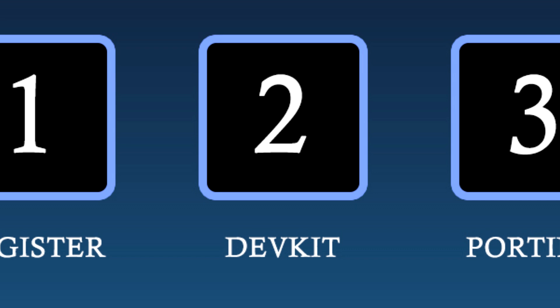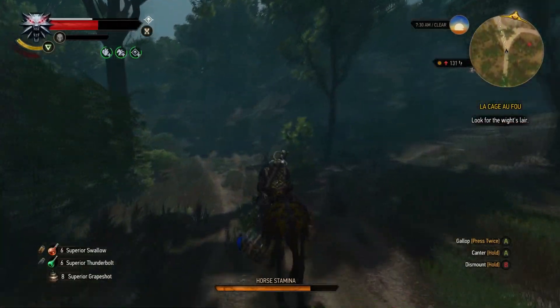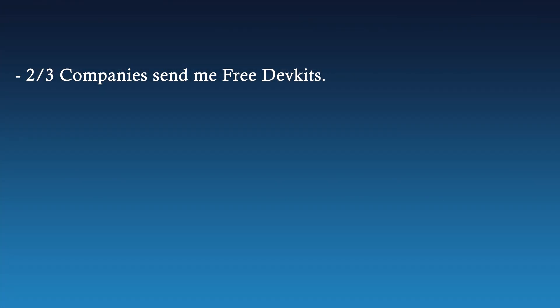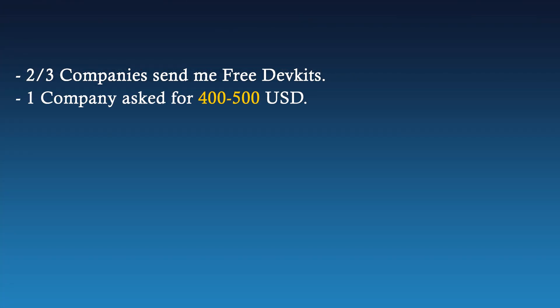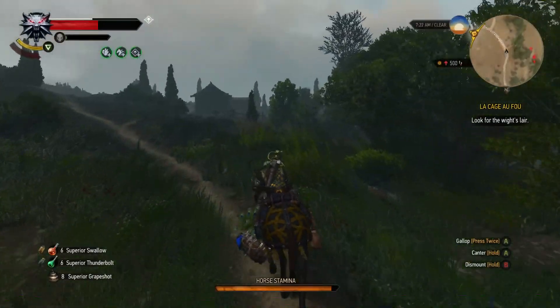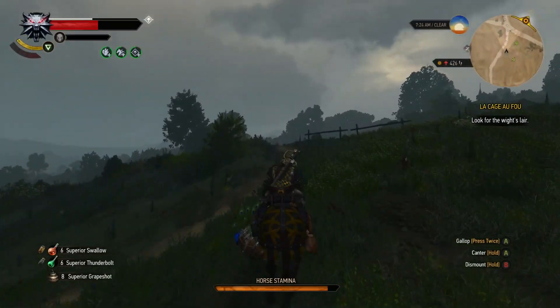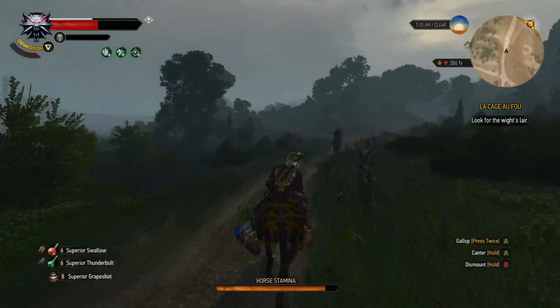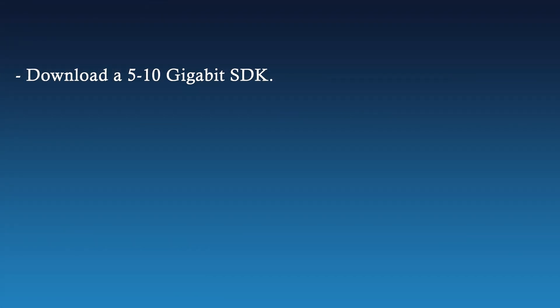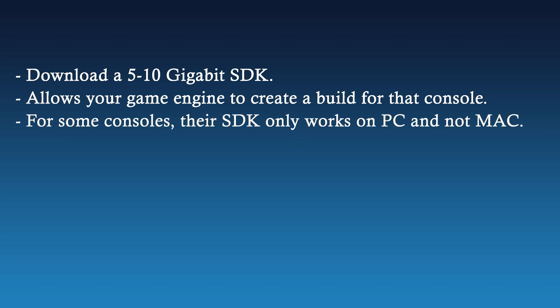Step 2: getting the dev kits. This was rather easy for me. After I registered my company with the respective console companies, I signed a few NDAs, and then they sent me the hardware. 2 out of 3 of them sent me free dev kits as well as free shipping. One of them asked me for a few hundred dollars. The dev kits arrived within a week, and setting them up was pretty easy. I don't know if these conditions have changed or not — there is a chance that the ones that gave free dev kits no longer do, due to the fact that the number of console developers have significantly increased over the years. After you receive the dev kits, you then have to download a 5 to 10 GB SDK on your computer, and that will allow your game engine to create a build for that console. Keep in mind that some of the SDKs only work on PC and not Mac, so having a PC is a requirement for some of these console portings.